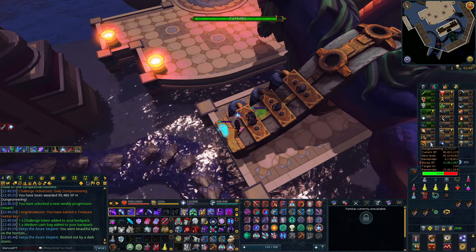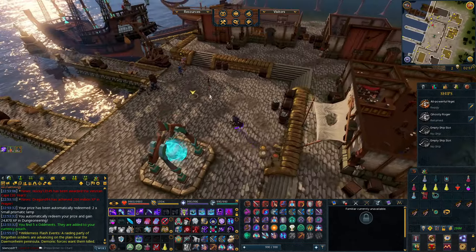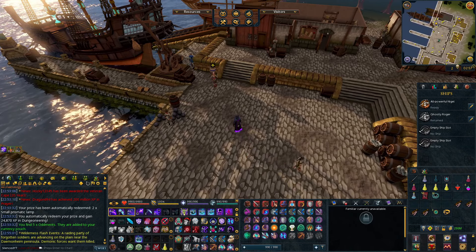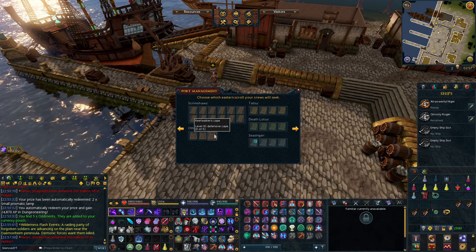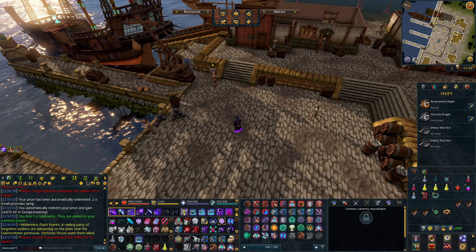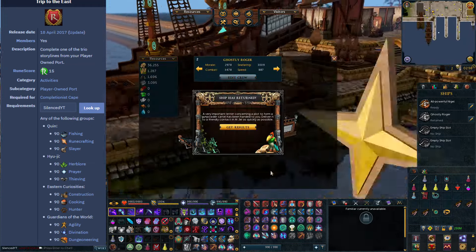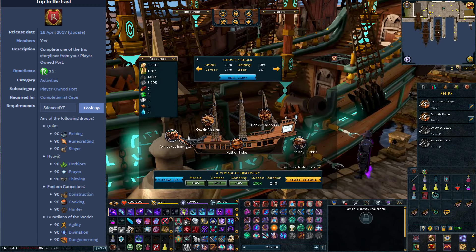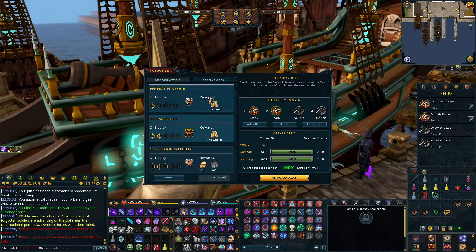We're up to about 80.8 million Dungeoneering XP. There are quite a few difficult — or at least long — tasks to complete within Player-Owned Ports. One of them is to get the Walking the Reef cape, which you need to go under port management and toggle the cape, so now I should start getting some of the pieces — I think there are four that I need. The other achievement which is quite long is to complete one of the trio storylines from Player-Owned Ports. I've just been sending out boats randomly because I never quite understood it, but apparently I'm supposed to do some special voyages. Following the wiki, I'll need to complete the Whaler for story progress, so that's what I'm going to do — just keep on doing some of these special voyages.